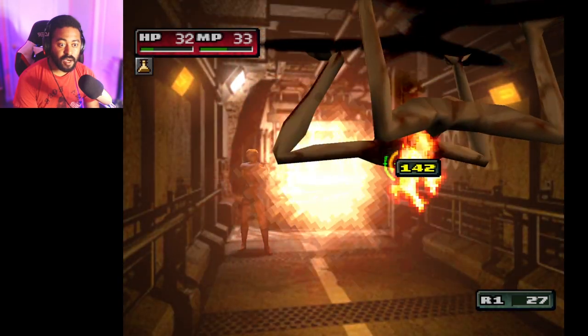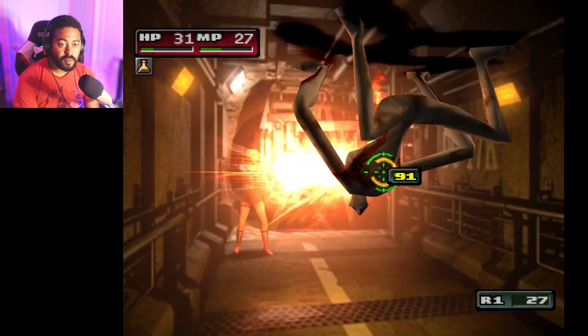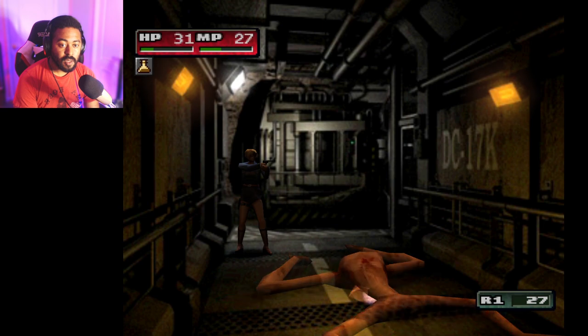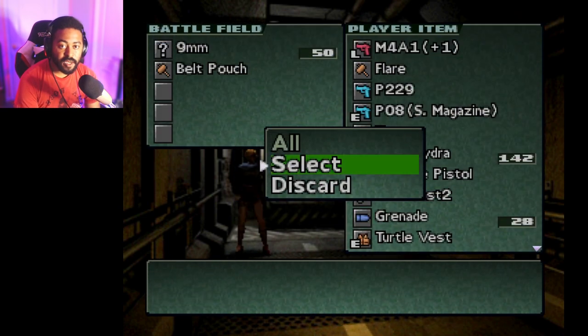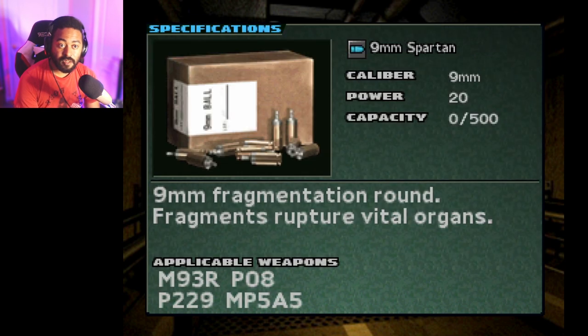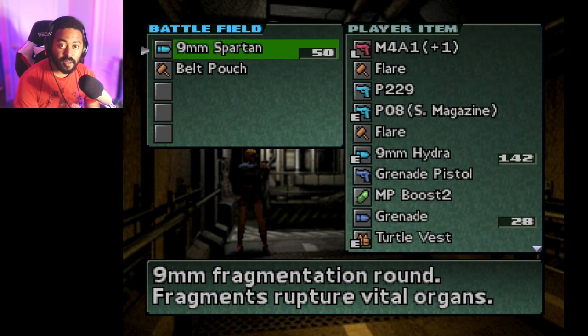I'm lighting your ass up. Item obtained — what did we get? A belt pouch and 9mm bullets. Spartan bullets. Okay, we're taking all of this. Oh, destination is full?